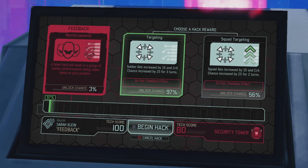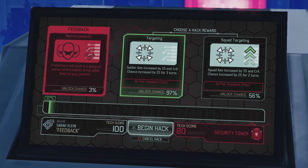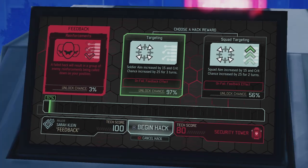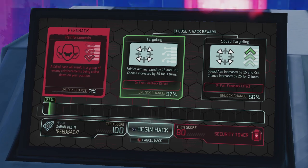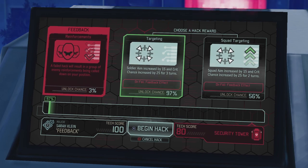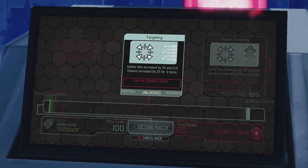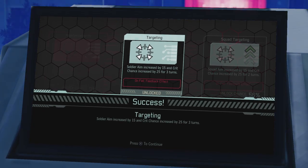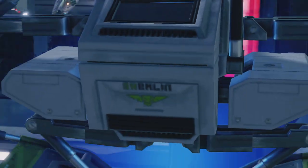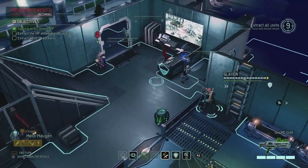Let's go hack that thing, because if there's a nice bonus in there for us, might as well check it out. Soldier aim increased by 15 and crit chance increased by 25 for 3 turns — but only for this soldier, or for the entire squad? That would be nice but it's 50/50. I'm going to go for the 97% chance. Her hack score is pretty high at the moment, so we increase Sarah's stats for 3 turns. She gets the green arrow next to her name since she has boosted stats right now.